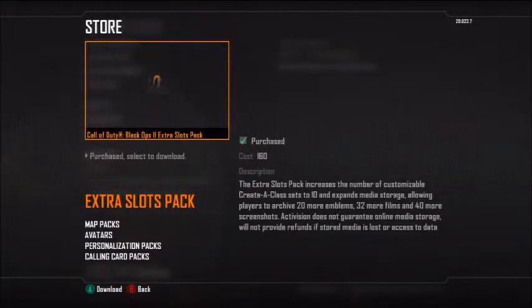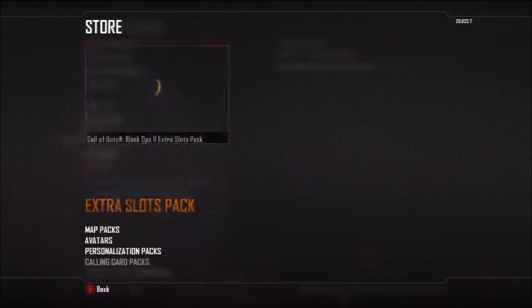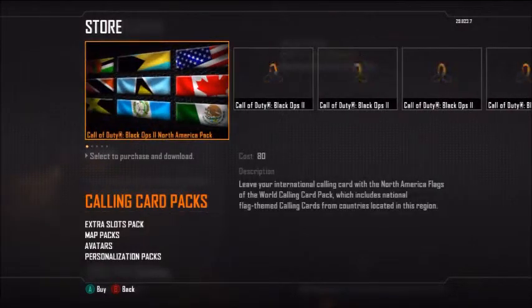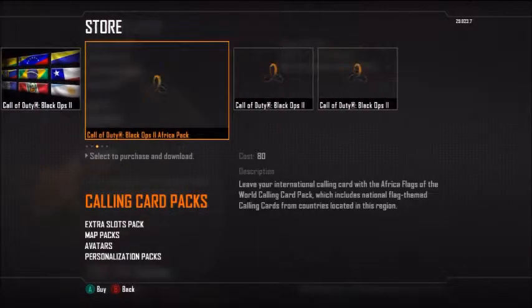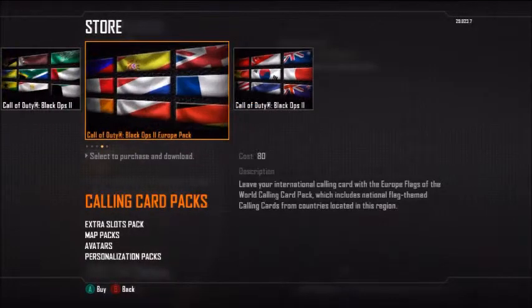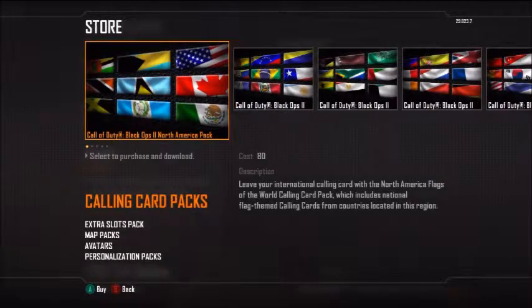This thing I'm going to cover today is an extra slot pack. Also, calling cards - North America, South America, Africa, Europe, and Asia Pacific - they'll give you the flag. So if you're from Australia and want to show it, like on Modern Warfare 2, they're all there. 80 Microsoft points for one set, so all five sets is 400 Microsoft points.